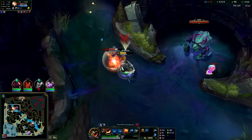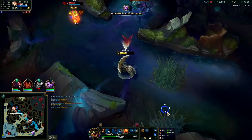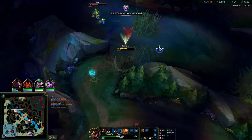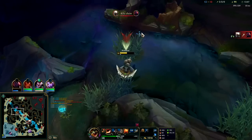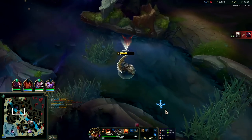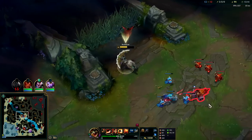Auto attack double reset, Ignite, auto attack Q. We get our Flash and barrier back once again. I don't know why Lux keeps trying to mess with us here — it's kind of weird. They're doing so much chasing and missing so many minions.